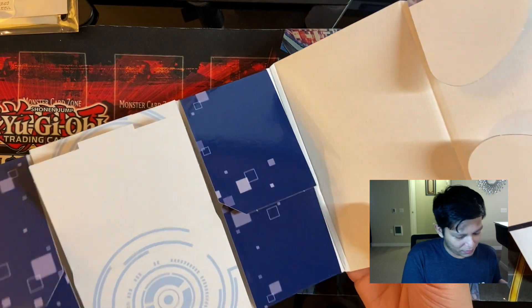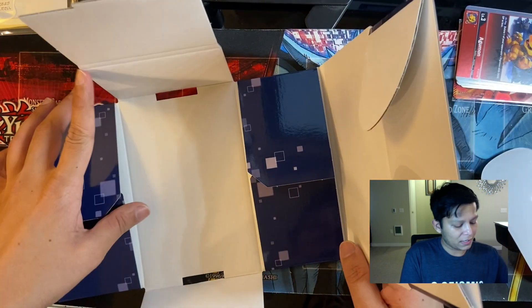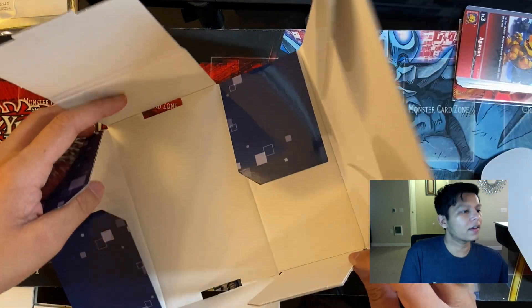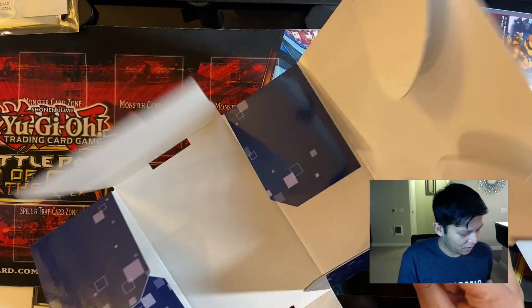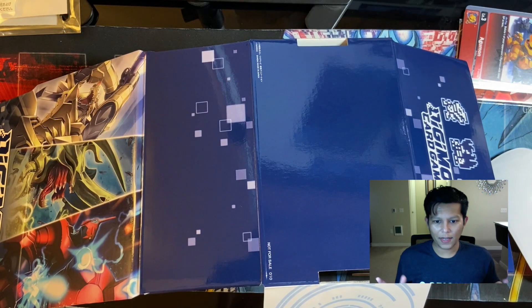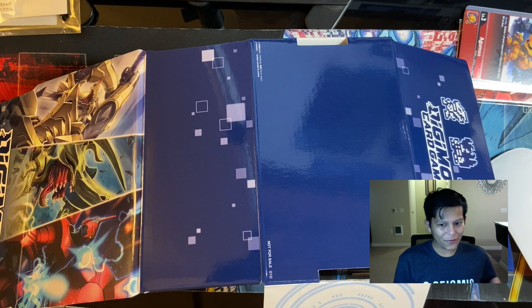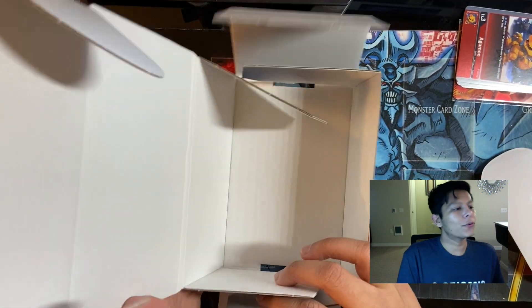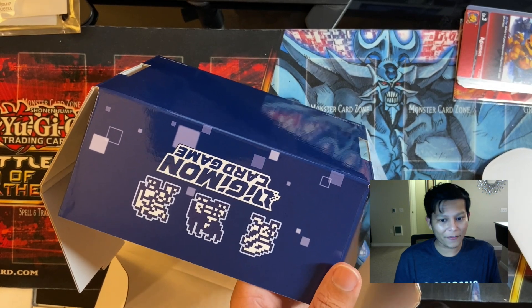It does look like it is a bit thicker than your typical card storage box, which is nice — though not as nice as I was hoping. I was hoping for something like the Yu-Gi-Oh Duel Devastator box, which was pretty nice quality. Alright, let me go ahead and put this together. Take two, because I did this wrong the first time and the second time. The order of the flaps is actually pretty important to the construction of the box.